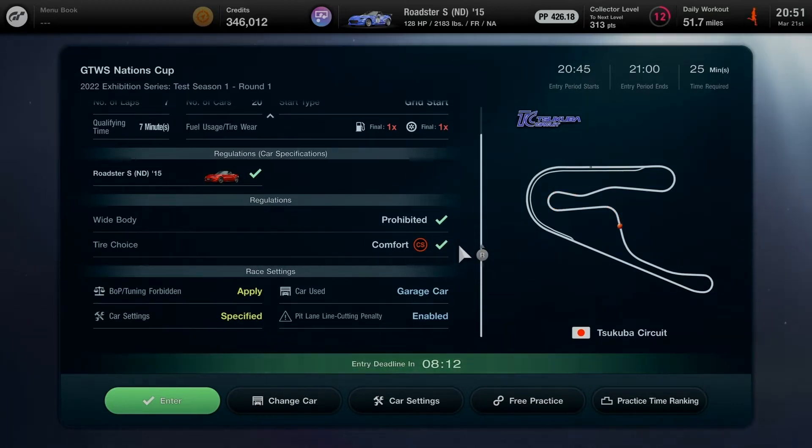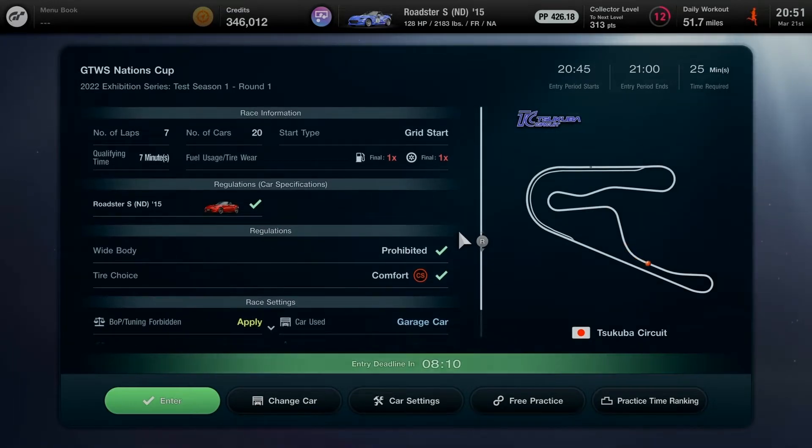This will be the first race, number one, at Tsukuba circuit for only seven laps, with a maximum of 20 cars. Start type will be grid start. This is a very good setup to get ready for being part of the first ever Gran Turismo World Series in the Nation's Cup.